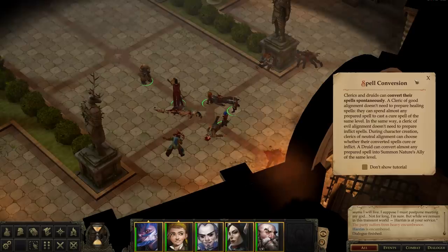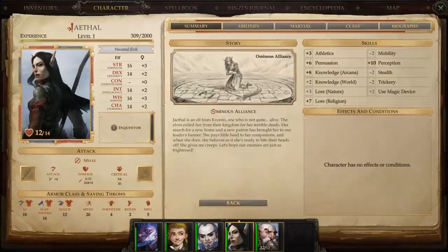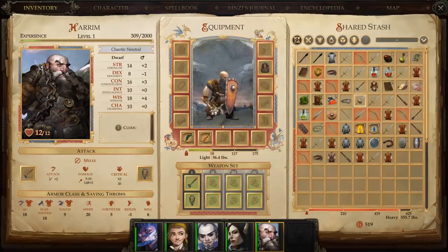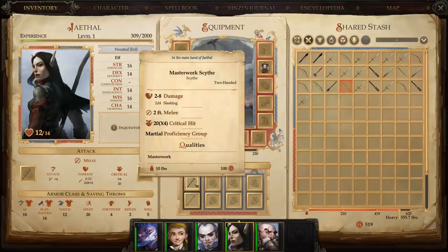Spell conversions - can convert those spells spontaneously. Cleric of good alignment doesn't need to prepare healing spells - it can spend almost any prepared spell to cast a cure spell of the same level. In the same way, a cleric of evil alignment doesn't need to prepare inflict spells. So he's also got chain mail - have some banded mail. See, what does it do for his armor class? That's a plus. And he's also got that shield - can't use a tower shield, that's unfortunate. I should get him the proficiency for that. What about the mace? We have the Masterwork Light Mace. She got Masterwork Scythe? No - good enough.